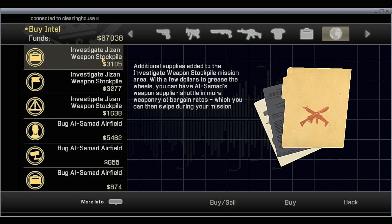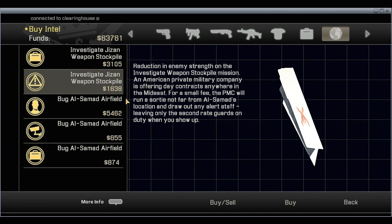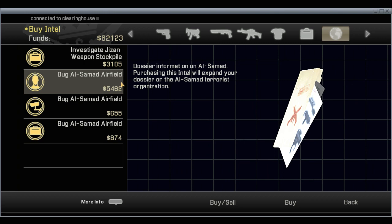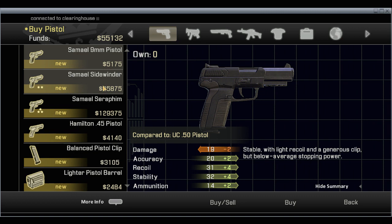Additional supplies — a few dollars to grease the wheels. Al-Samad's weapon supplier, shuttle and more weaponry at bargain rates. Special instructions on disabling the compound security — sounds good. Another reduction in enemy strength — these ones are the cheapest too. Run a sortie, draw out staff, second rate guards. I like it. We'll bug all the airfields. The only one I won't get is the weapons stockpile.